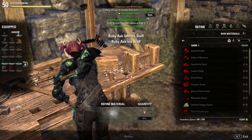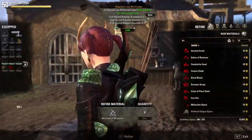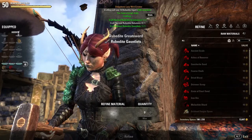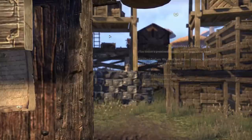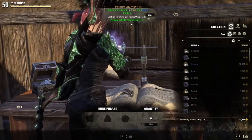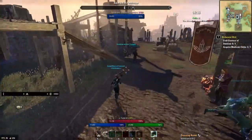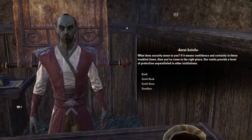Everything is done for you — all you need to do is push a button. To be honest, I'm usually watching Netflix and stuff whilst doing these crafting writs. It's kind of mind-numbing, but it's quite easy to do as well. Gets you lots of gold. And enchanting — I think the jewellery crafting's right next to it, yep. So if you don't have your own banker, you have a little bank here you can go to.